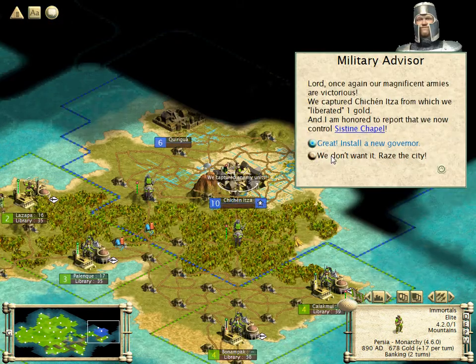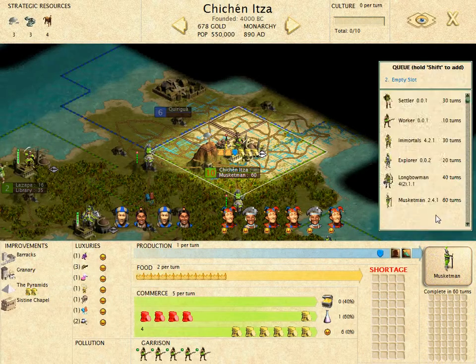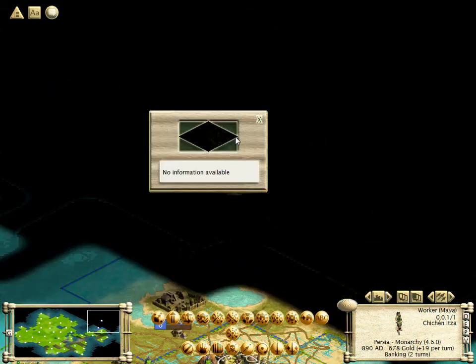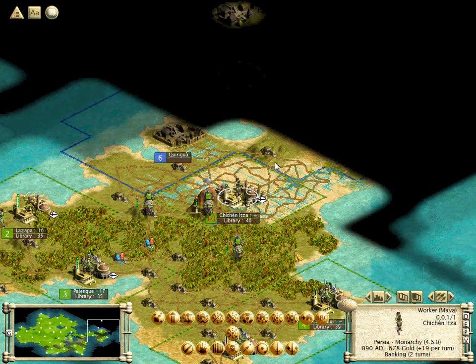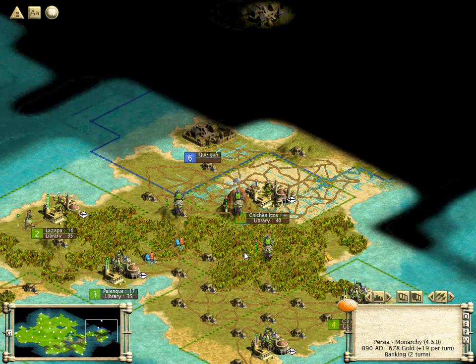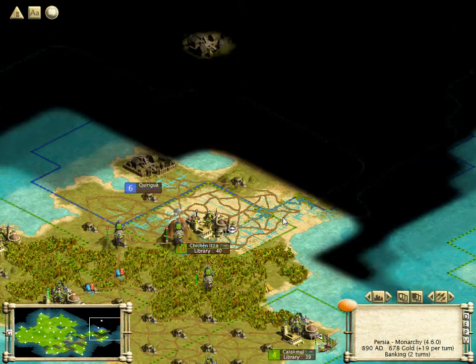And a whole lot of workers, as well as a Sistine Chapel and one piece of gold. I guess this is the location of their new capital — I really hope that isn't an island. I'll set all these workers to automate. It looks like that city was sort of cut off now that we captured the capital, which is a good thing — it'll make it a bit easier to capture.